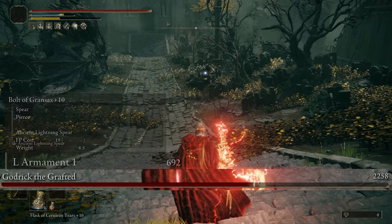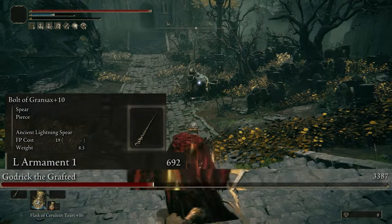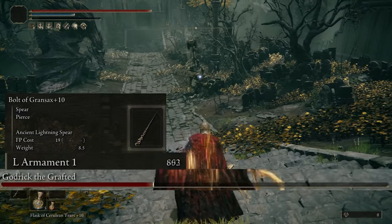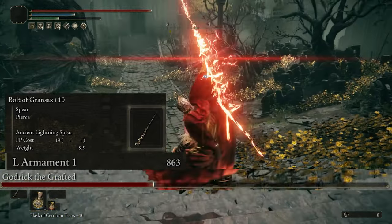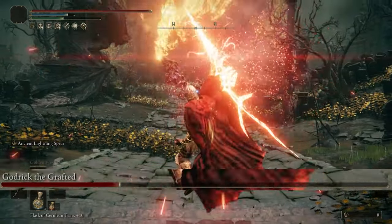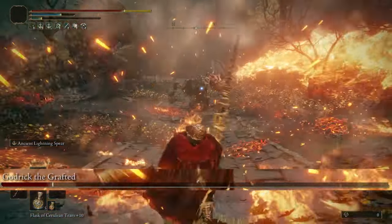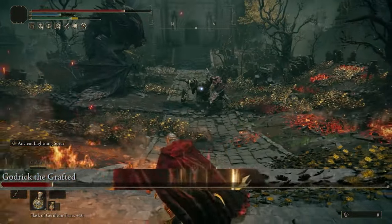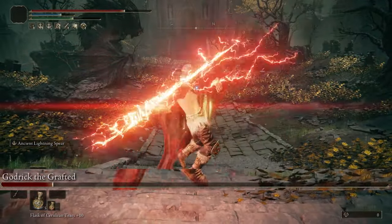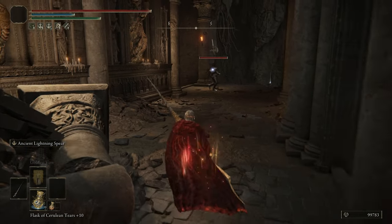So I'm sitting at a flat 692 attack power without any buffs. With the buffs though, it reaches as high as 863, so this is going to be hitting pretty hard. But the main reason I went with this is because of its insane special attack that lets you throw a red lightning bolt at a ridiculous speed and range, doing some insane damage on top of that. It's basically the Elden Ring version of a 50 cal sniper — you destroy whatever you hit.